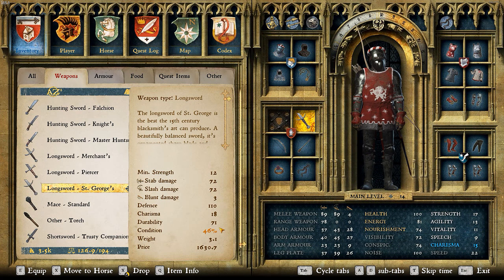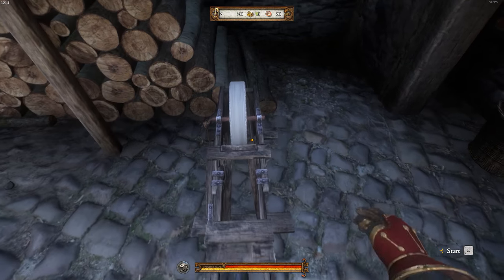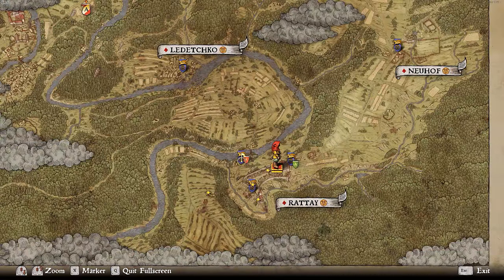Hello everyone, it's Jonesy and today I'm going to show you how you get the condition up on your longsword. This applies to every sword in the game, so I'll just show you where I am. I'm a blacksmith in Rattai.